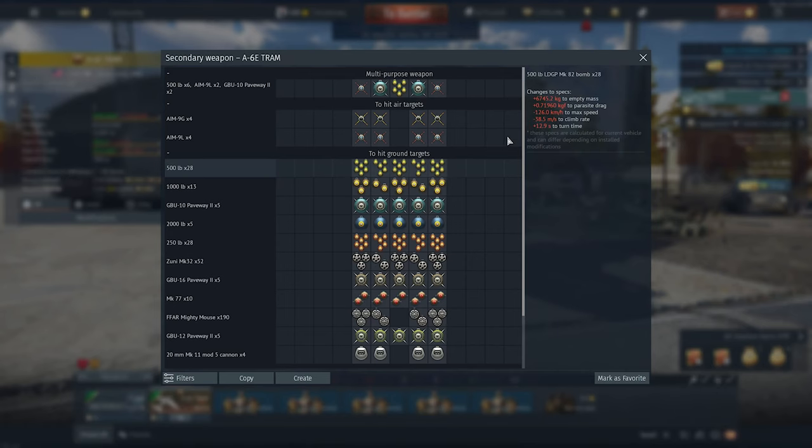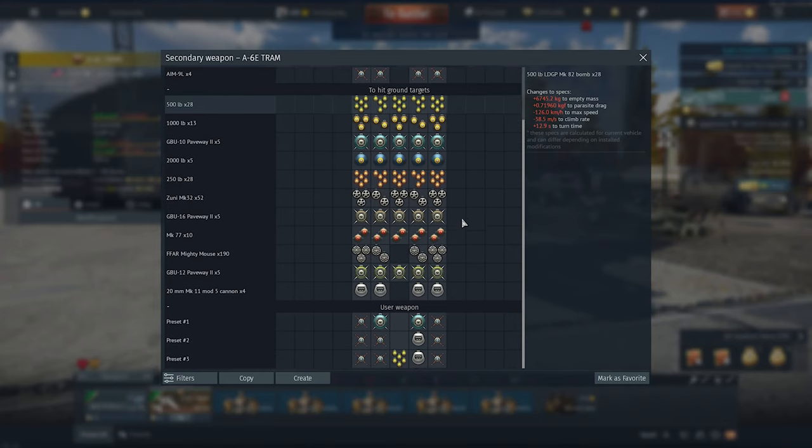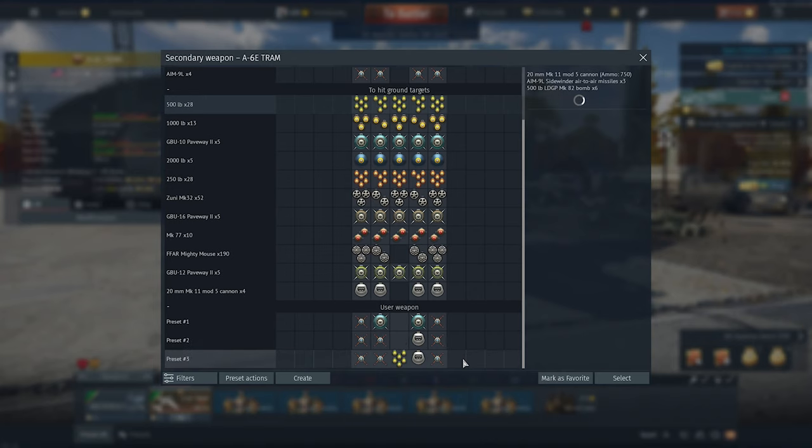Taking a look at the weapons, it's got a pretty good selection of different-weight dumb bombs in huge quantities if you want. This will carry more weapon load than a B-17. It has unguided rockets, napalm, gun pods, AIM-9Gs, and AIM-9Ls — so there are more all-aspect missiles coming into BR 10.0. We also have three versions of the Paveway laser-guided bomb in different weights and blast radiuses. I think the loadouts down here on the bottom are going to become very popular weapon loadouts.